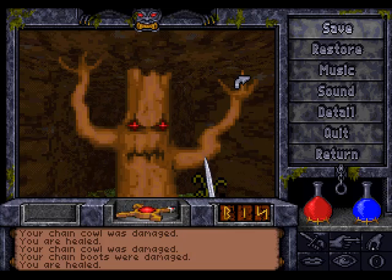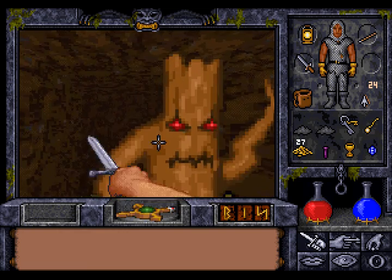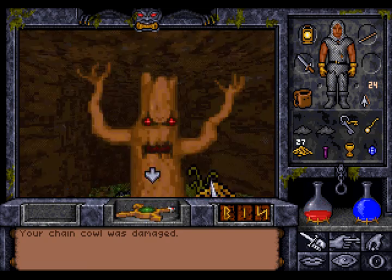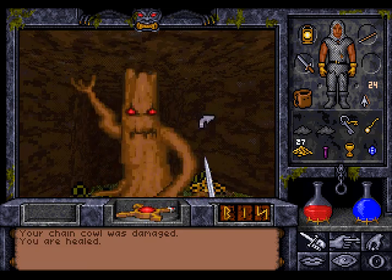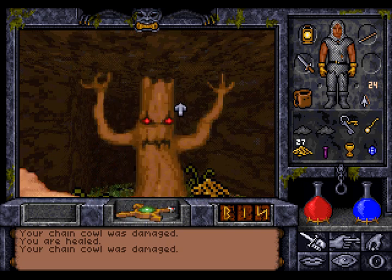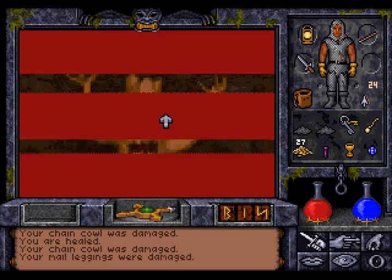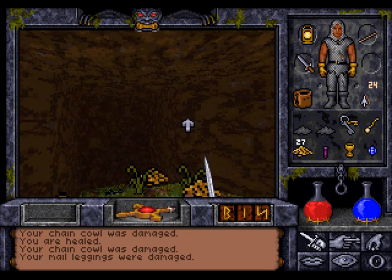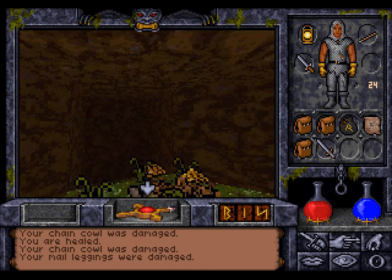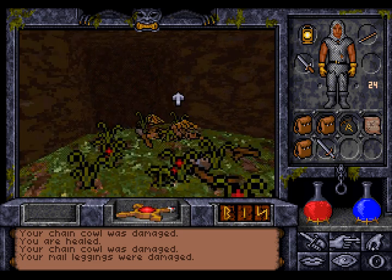Hi there, this is Baron again with the let's play of Ultima Underworld 2. We're still messing with the Reaper here — or he's messing with us. We actually have to exploit a bug in the game to be able to beat him at that stage of our development. There he goes.